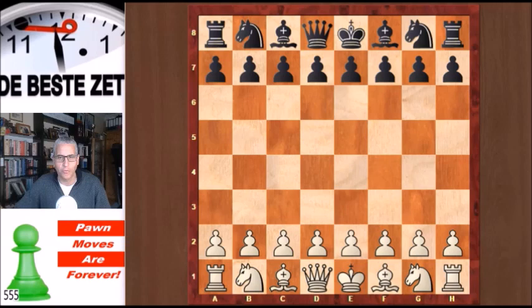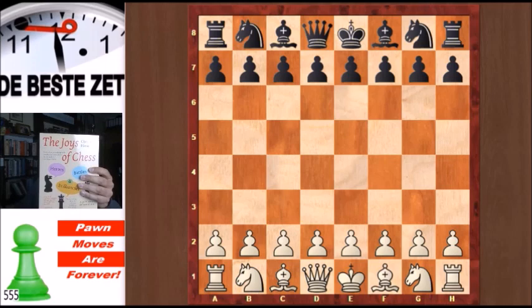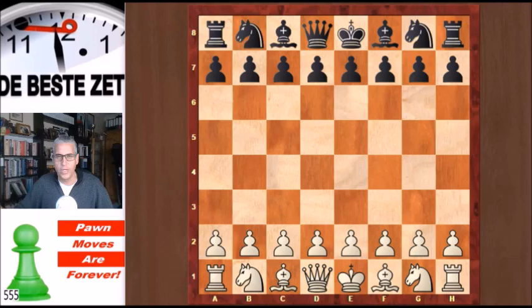Hello chess fans! This is Rick from Chess2Impress with a video on Pawn Moves Are Forever. It's also number seven in the series The Pawn Rules. I have three positions for you where only pawn moves are made to achieve a winning position. I found the three positions in this book, The Joys of Chess by Christian Hesse.